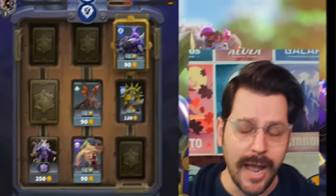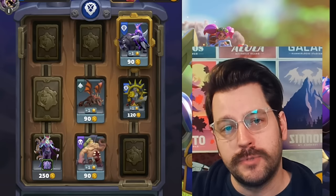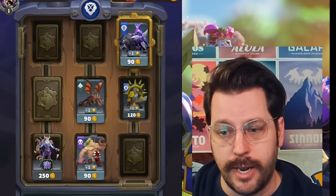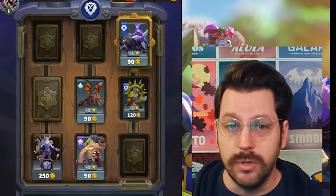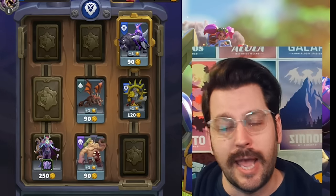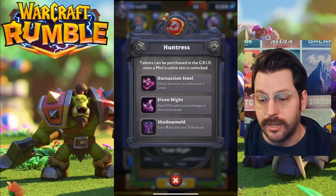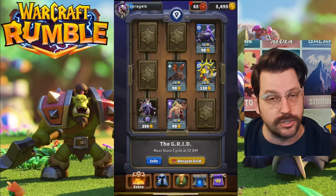Let's take a look at my Huntress right here — I have an uncommon Huntress with a talent I like. Me buying more Huntresses to get it up to rare, all that's going to do — I need 10 total, so that's 900 gold to get it up to a rarity. And then once I get that, it will get one level and I'll have access to one other talent. You can only bring one talent into battle, by the way. So if I already like my talent, I'd be spending 900 gold just to have it gain one level.